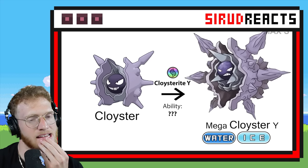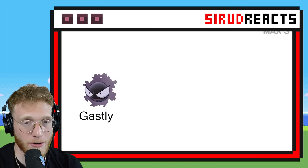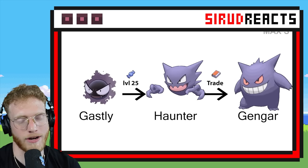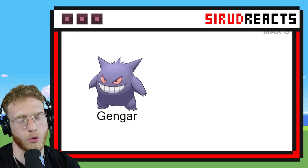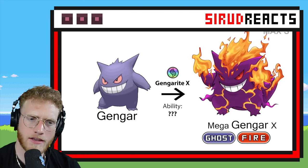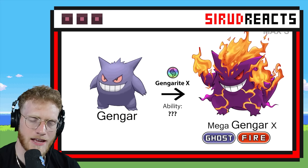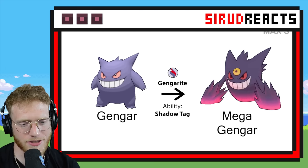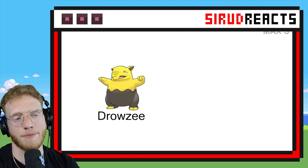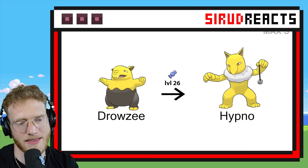Mid. I'm sorry — if the person who made this watches, every design is very, very cool. When I say mid, I don't actually mean it's not cool. I'm just comparing it to the other ones I've seen in this video. Ghost Fire — okay, that's pretty lit. And then there's the regular Mega Gengar.